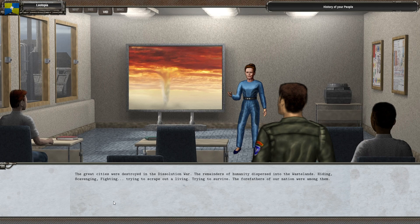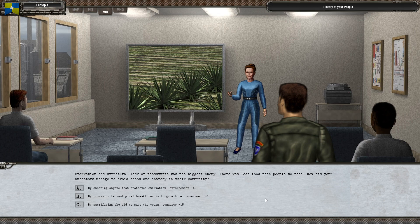The great cities were destroyed in the Dissolution War. The remainders of humanity dispersed into the wasteland — hiding, scavenging, fighting, trying to scrape out a living, trying to survive. The forefathers of a nation were among them. Starvation and structural lack of foodstuffs was the biggest enemy. How did your ancestors manage to avoid chaos and anarchy in their community? I'm going for a specific build here, but you can pick anything you like — there is no better or worse option. There are just slightly more interesting ways to play. You're never married to whatever you pick, but whatever you pick here is the initial situation, and if you go against that, you will upset some people and that will probably lead to some rebellion.